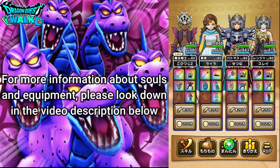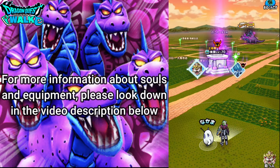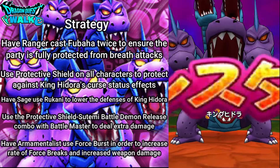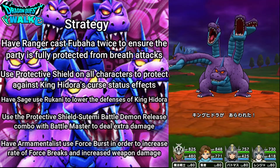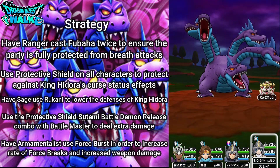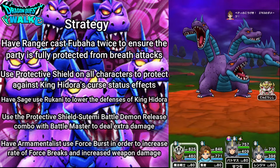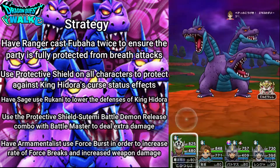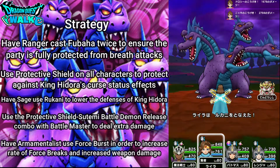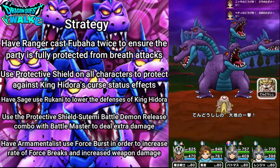With that said, I want to get straight into this battle using the stream strategy, so hopefully things go well. Here we go. We're going to be using Fubaha and Protective Shield. Here we go with my Ranger with Fubaha, Protective Shield with my Battlemaster, Protective Shield with my Armamentalist, and Protective Shield with my Sage. And here's Tendo Shishi.